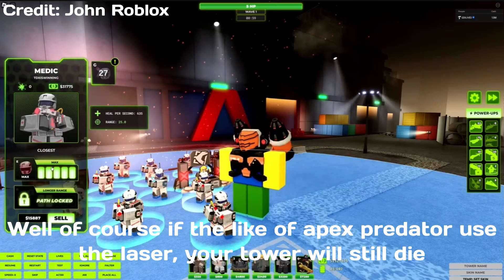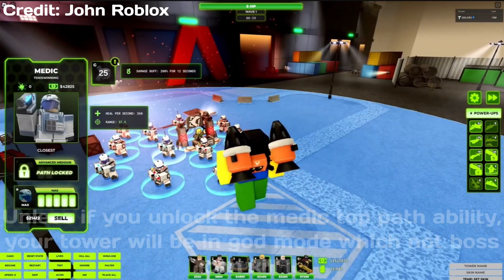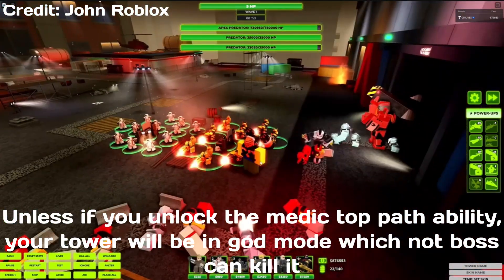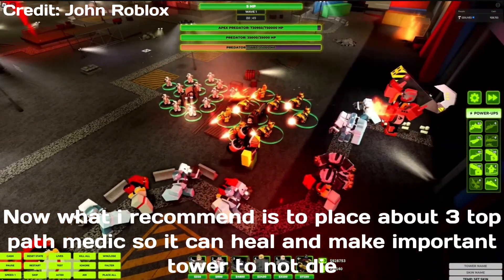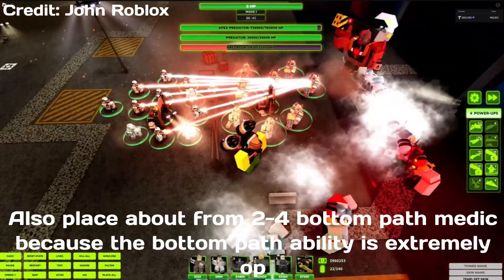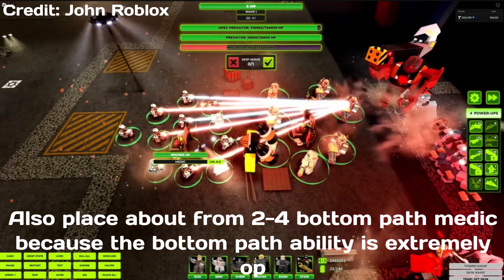This is extremely overpowered since if you spam some Medics around, basically your towers will just be unkillable. Well, of course if something like Apex Predator uses a laser, your tower will still die — unless you unlock the Medic top path ability, which puts your tower in god mode so no boss can kill it. I recommend placing about 3 top path Medics so they can heal and keep important towers alive.